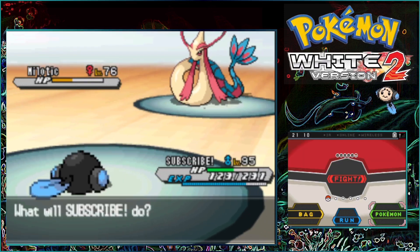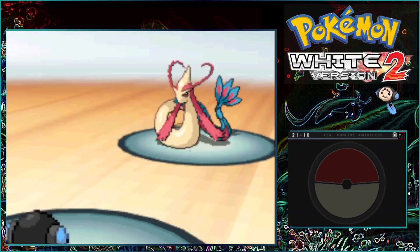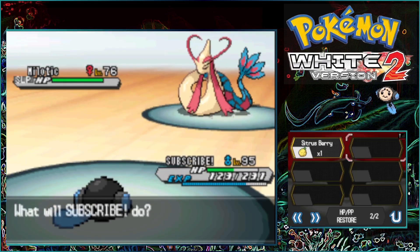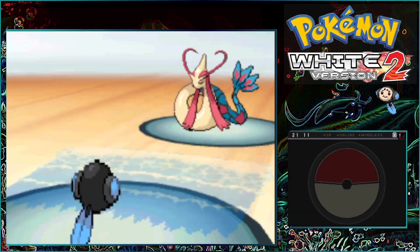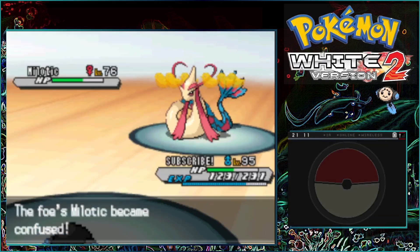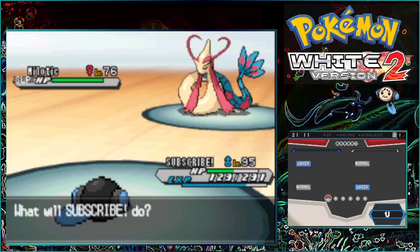That's when I realized we had to use an item — a Max Elixir. Because of that, I could finally stand a chance against Milotic, which keeps using Rest to heal up its HP. After using the Max Elixir, all of our PP is restored.